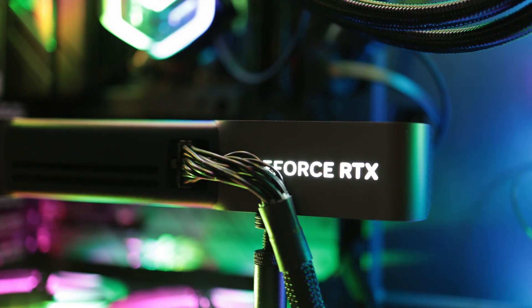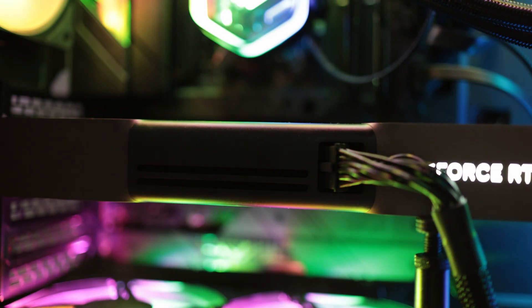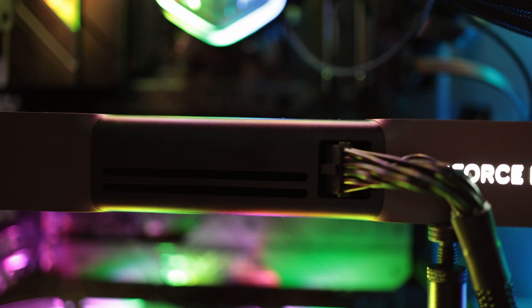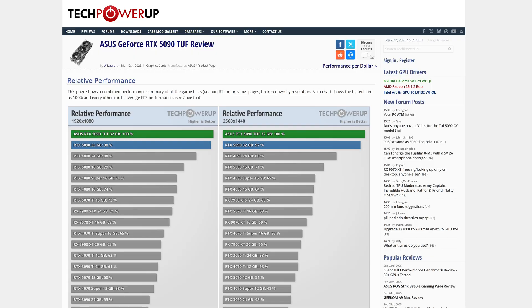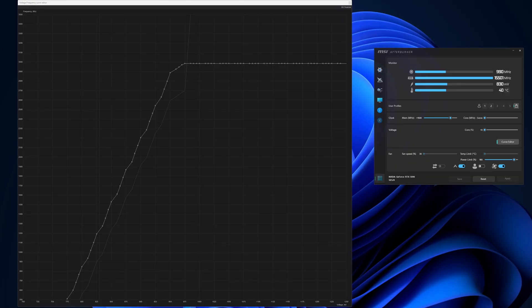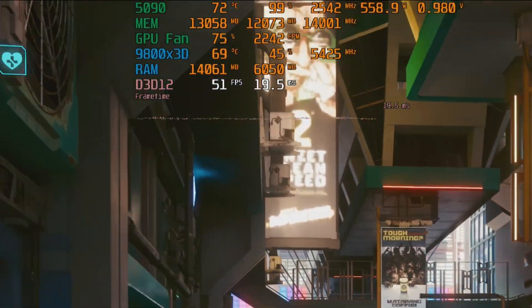With these performance uplifts, surely the 5090 will lead in all games, right? Well, to my surprise, not all games were seeing performance uplifts when going with the 5090 versus the overclocked GPUs. The 5090 Founders Edition is usually outperformed by AIB models, but the gap sits between 1 and 5%. The performance difference can be mitigated by undervolting the Founders Edition and increasing the core speed. I'm going to test it in its stock settings, with only the fan curve being adjusted a bit so that I get lower temps and less chance of thermal throttling.